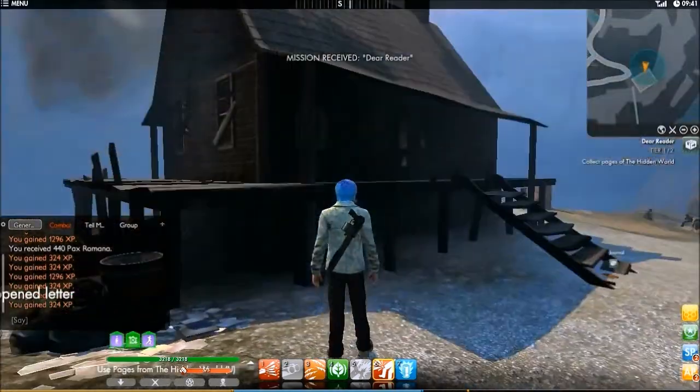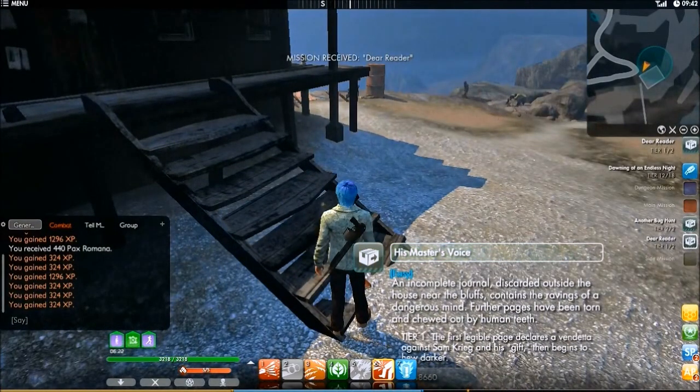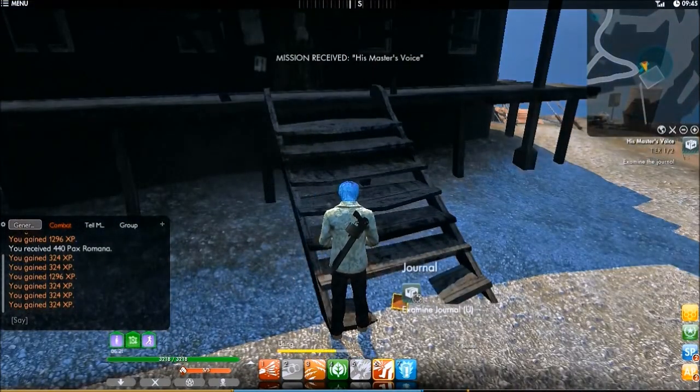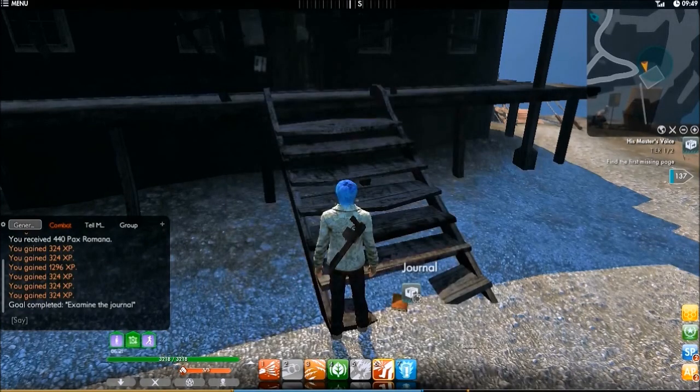An incomplete journal, discarded outside the house near the bluffs, contains the ravings of a dangerous mind. Further pages have been torn and chewed out by human teeth. The journal reads: 'A jarring voice that must be heard — it is exactly what humanity is aspiring towards. Cruelty and filth. Sam Krieg tells it like it is. Sam Krieg, the hack, the sham, the plagiarist.' Looks like this guy didn't like Sam Krieg.